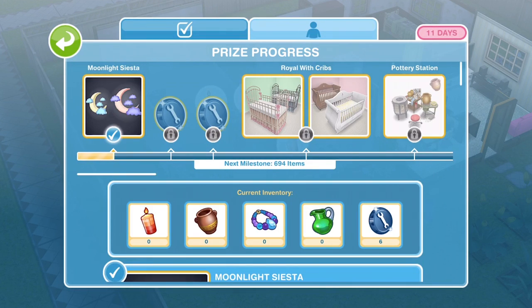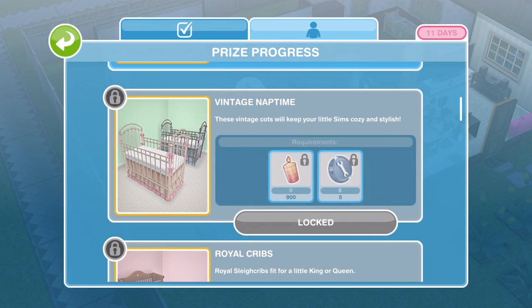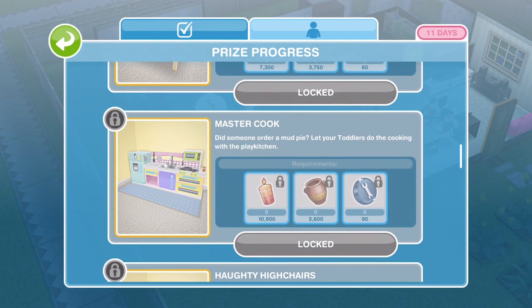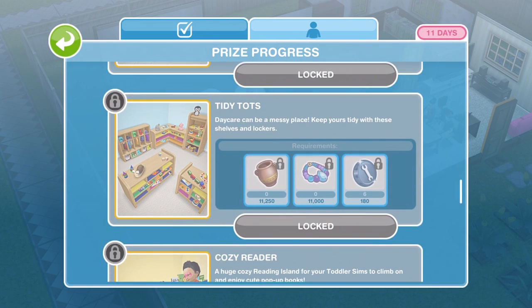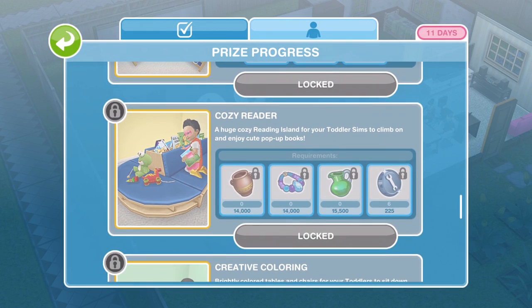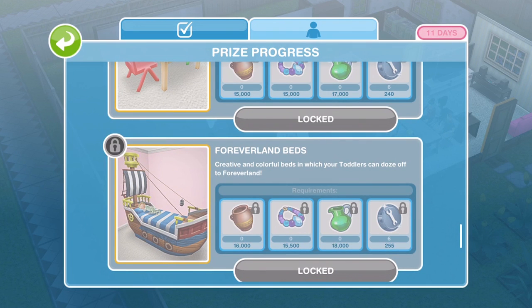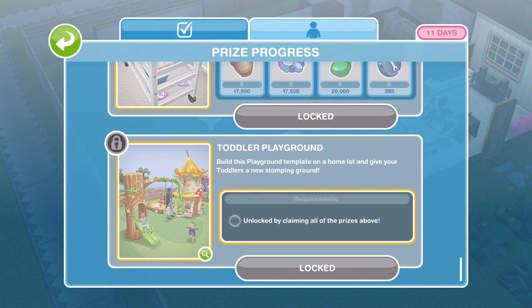We've obviously got our daily goals. Let's take a look at the prize progress — there are so many prizes we can win. There are cribs, a little scribbler, a cooking station, master cook items, cute little high chairs, tidy top things, a cozy reader, a colouring table, a bed we've seen before as a limited time item, and a changer. The grand prize is the toddler playground we saw in the trailer.